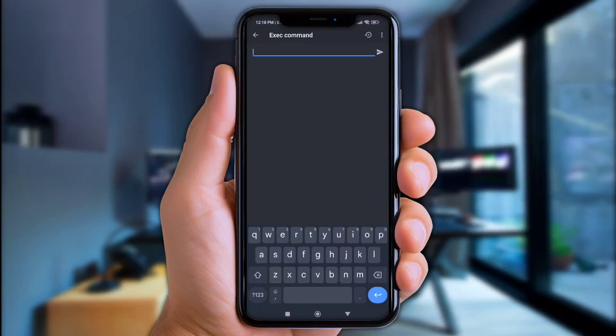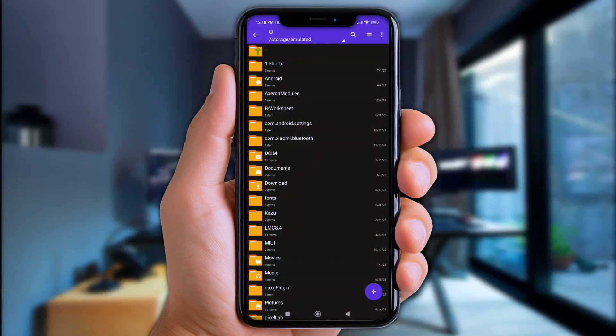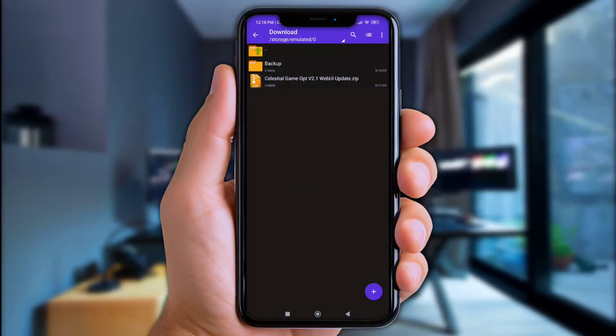Now let's move to ZArchiver. Go to the Download folder right here, then click the files you've downloaded and extract them here.